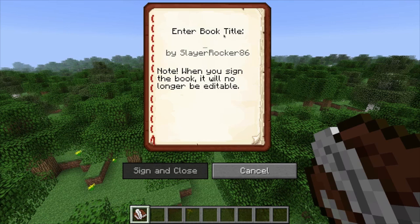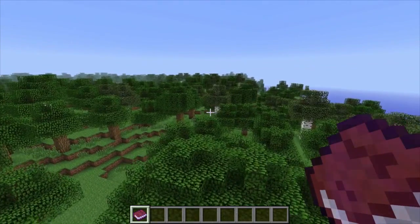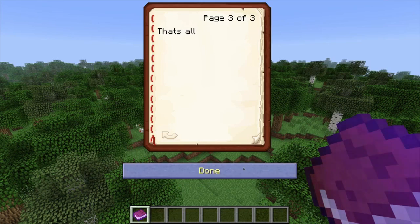Enter book title: 'The Ryan Turd' by Slayrock86. When you sign the book, it will no longer be editable. Let's sign and close — and there we go. I've got a book now that I can read forever. Right-click it, I can't edit it, but I can read it. There are 50 pages you can go up to.